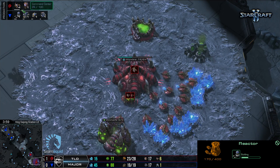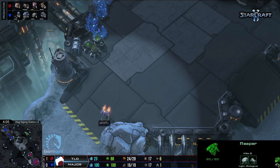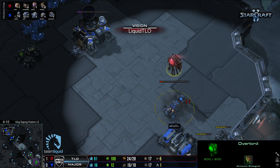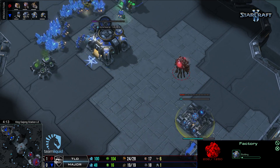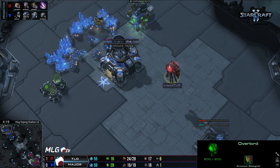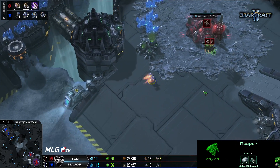That's 40 minerals a minute. After 10 minutes, that's 400 resources. After 20 minutes, that's 800. In a long game, if you get 20 minutes after that worker is killed, you have lost the amount of money it takes to build an expansion and defenses for it. And that's what these players are feeling when they lose those early game units.